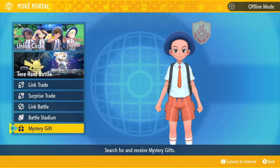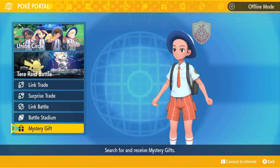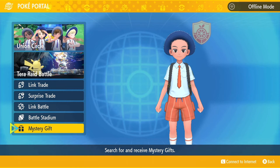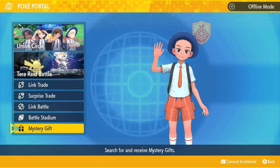From here, go down to the very bottom — again, Mystery Gift. This is gonna be how you get every Mystery Gift inside of Pokémon Scarlet and Pokémon Violet. That's gonna be it for today's video. All you gotta do is make it to the first Pokémon Center and it unlocks for you.